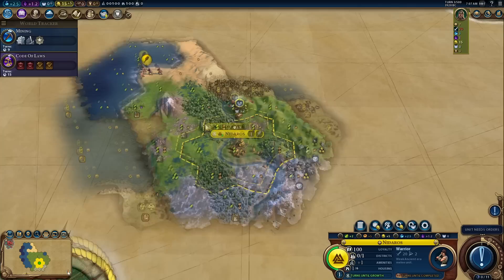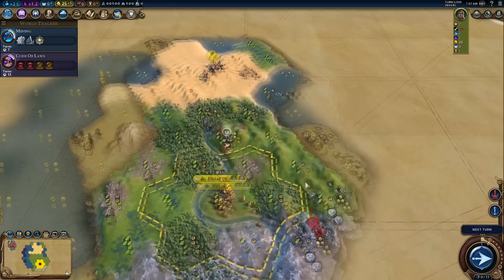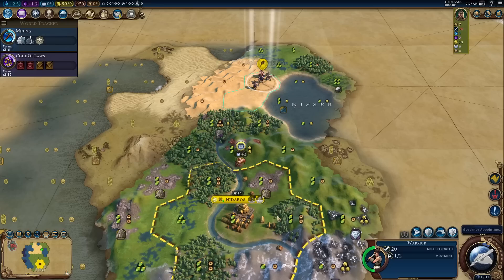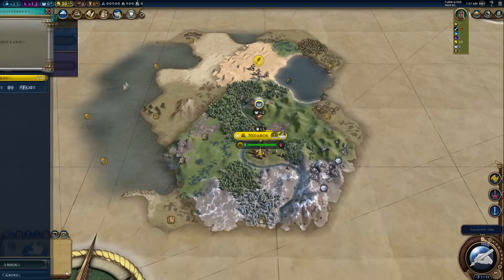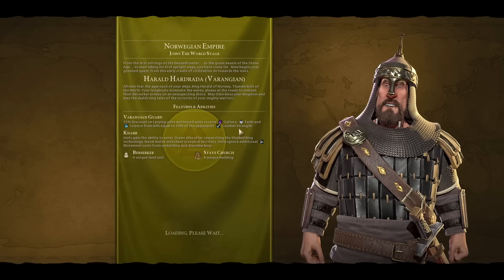I kind of want to get a Granary as soon as I can. I'll go for a warrior since barbarians are always an issue — I need to explore the map, find city states, find tribal villages. A barbarian just appeared to my right, so I'm moving my warrior to intercept. I need to clear out the barbarians as soon as I can but also want to get the Sanguine Pact — Norwegian vampires could be fun! I haven't played vampires properly in a long time. I'm going to go Pingala for the 15% extra science and culture.